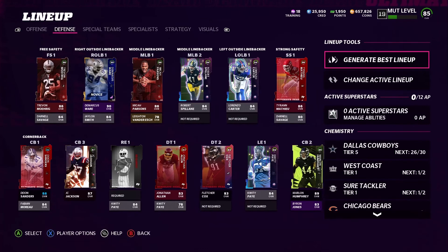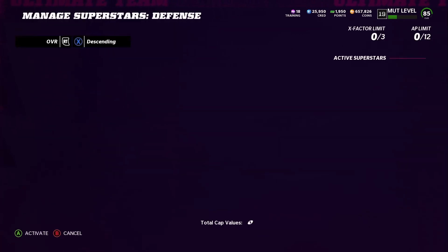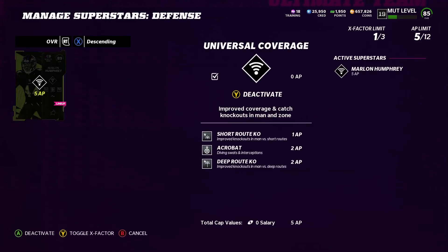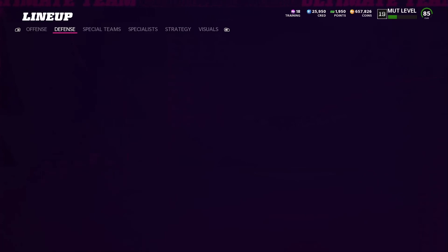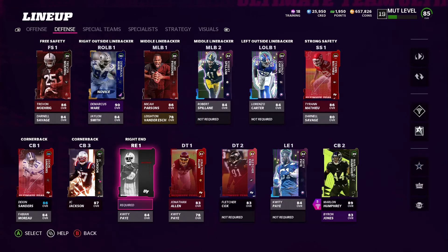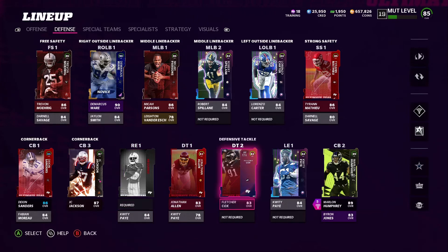This is what the squad is looking like. I gotta activate - he's the only one and he takes up five AP. He gets short route KO, acrobat, and deep route KO, which is actually pretty good. I'm not tripping on XP because I'm not going to add abilities on a lot of people anyway, so he's going to take up quite a bit of it.